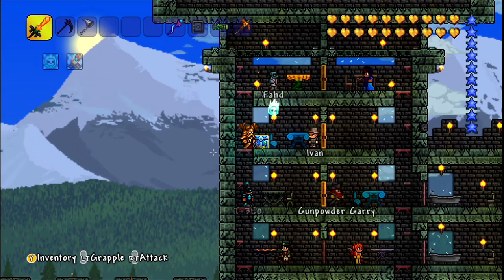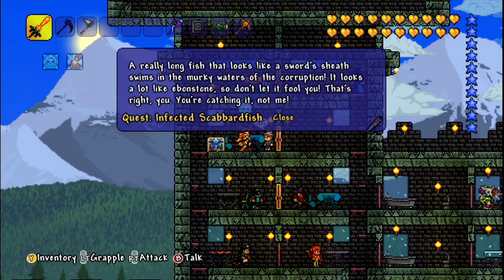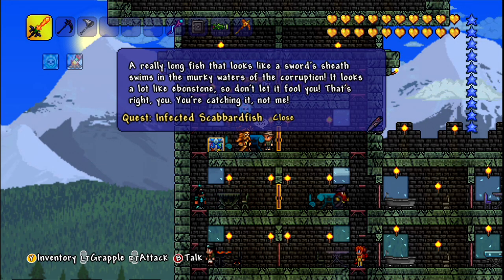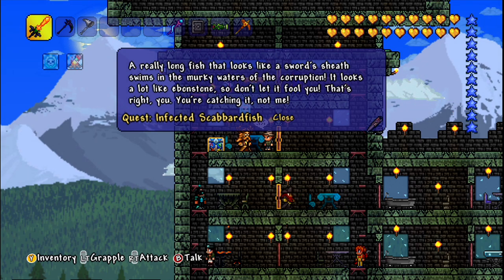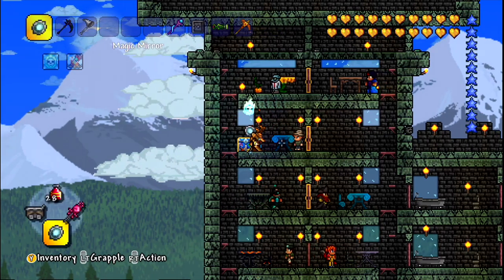Let's go and talk to Ivan. What would you like today, my friend? Infected scabbard fish — that looks cool. A really long fish that looks like a sword sheath, swims in the murky waters of the corruption. It looks like even stone, so don't let it fool you. Alright, we're catching it.